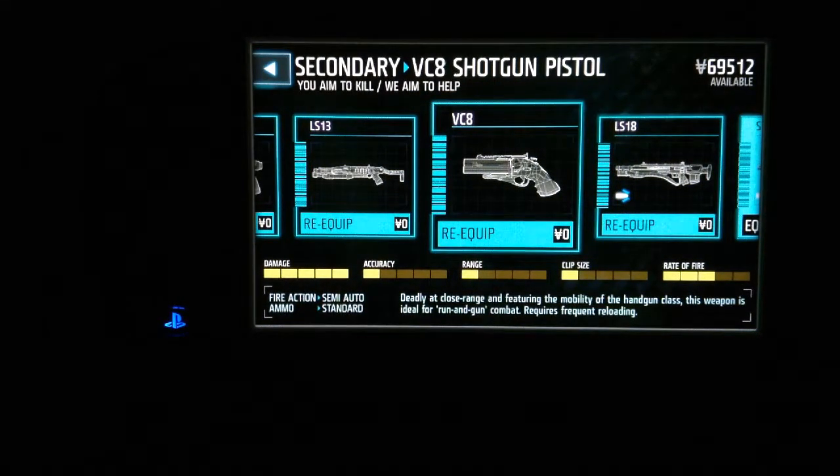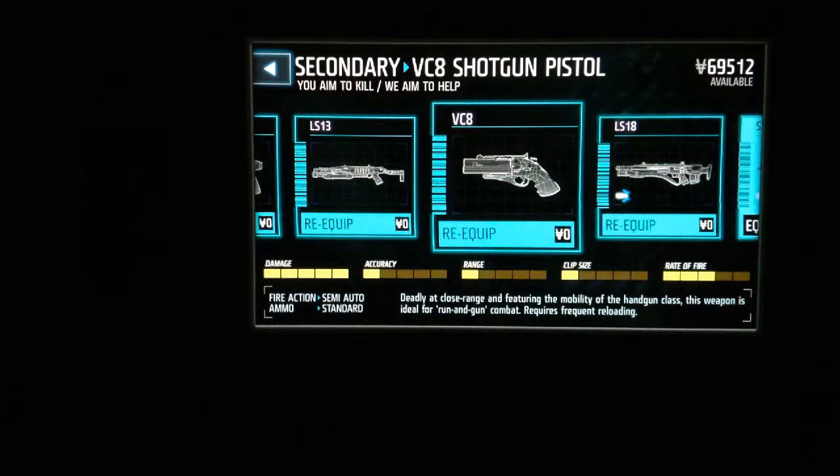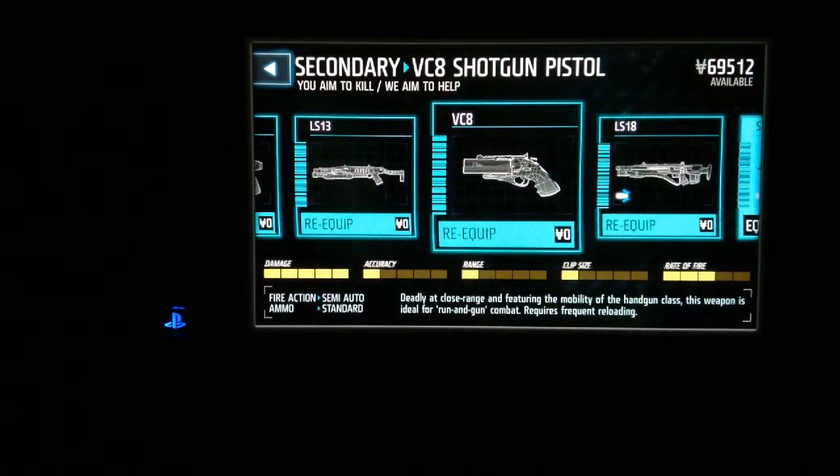The shotgun pistol — it's a shotgun but it's in the pistol slot. So it has the range of a pistol, but it's even worse because it's a shotgun, meaning awful range. Accuracy is terrible. You only get three shots — one, two, three, repeat. Too bad it takes like three shots to kill someone.